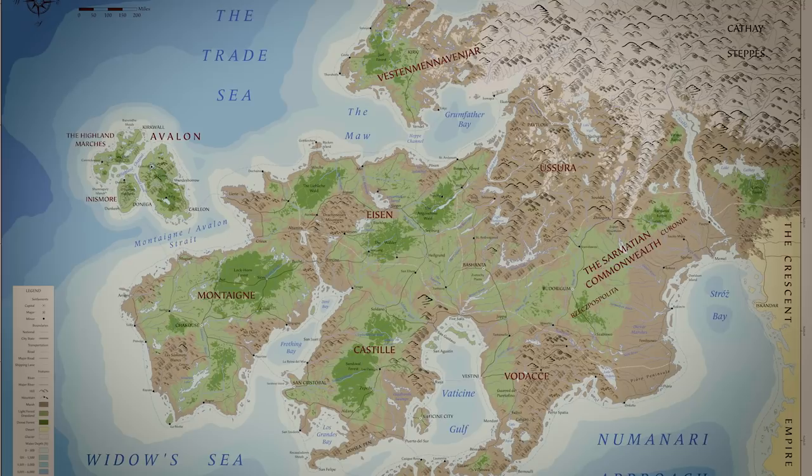Steve gets his character sheet and places it on the book to write on. John shows him the map — the continent of Theia, where Seventh Sea takes place. Each of the nations is an analog to a European nation. Steve's character is from Castile, shown on the map.